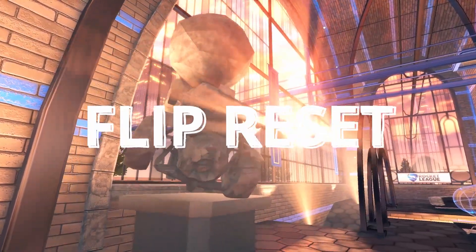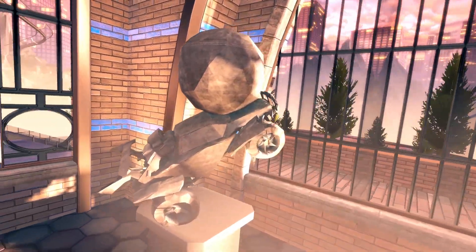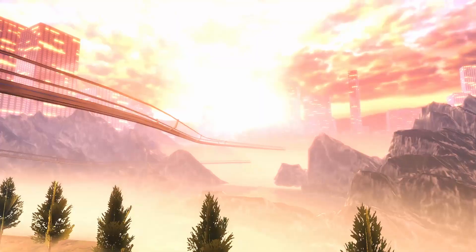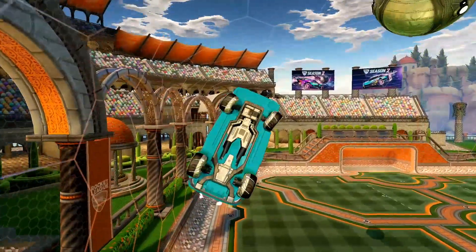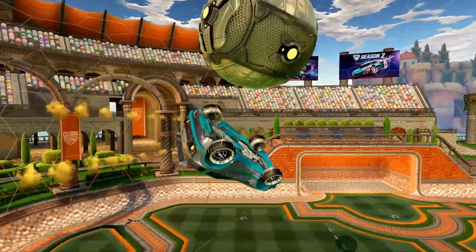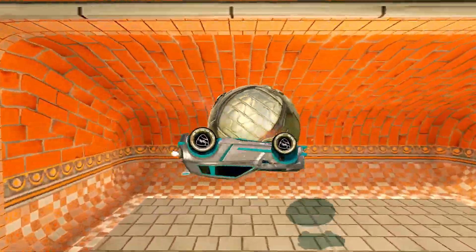The flip reset. It's a mechanic known to almost every single Rocket League player nowadays. It's a common move for pro players as well as freestylers. Its concept is relatively simple compared to other mechanics in the game — you just need to make sure all four wheels of your car touch the ball at the same time. When this happens, you will have your flip again.